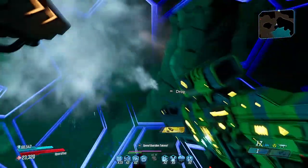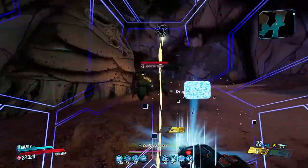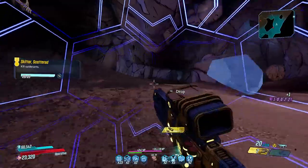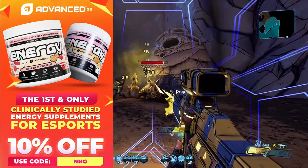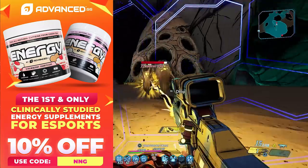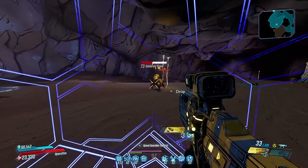Hey, what is going on guys, it's Epic here and a new Redux update came out yesterday for Borderlands 3. Redux is a mod for those who don't know, and today we're going to be going through the patch notes of the 1.3 update. Before we start, don't forget to use code NNG at the AdvancedGG checkout to save yourself some money and switch to a cleaner, more sustainable form of energy. With that said, let's get right into the general changes.